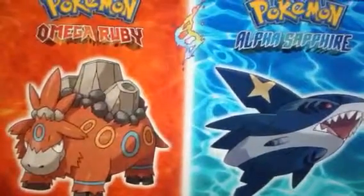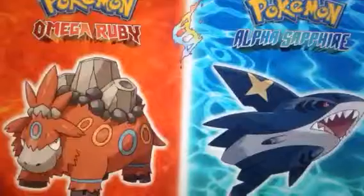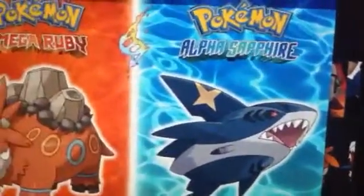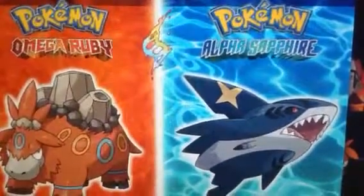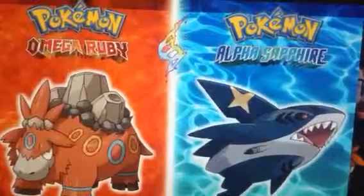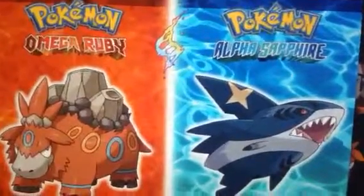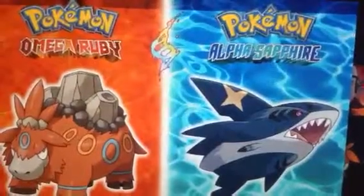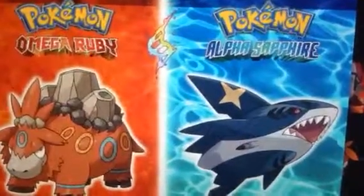It has three boulders on its head right there. Mega Sharpedo, on the other hand, has a star. It has the same eyes, but it looks like it could look like a star on its fin. It looks like it has more fins than usual, and it has a little fin on the white part of its body.